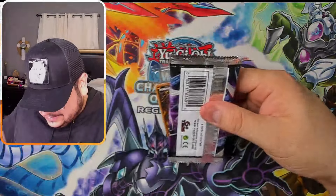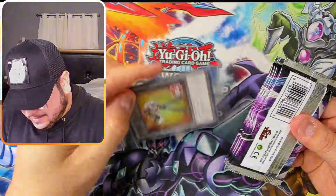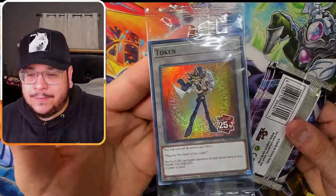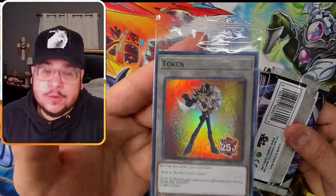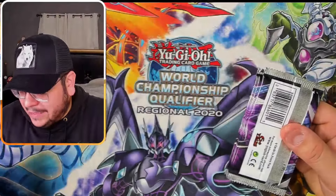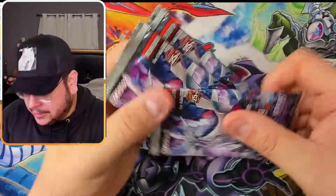And it's another Yugi token. I would have thought this one would be the rarest or hardest to pull, but maybe not. Nice — believe in the heart of the cards; I do believe in the heart of the cards.